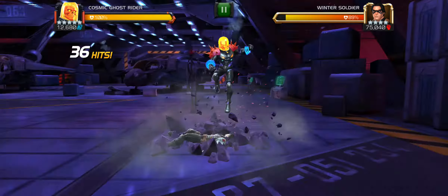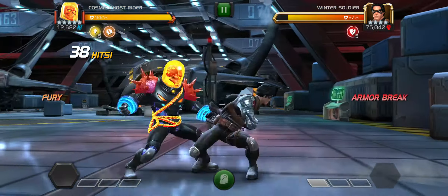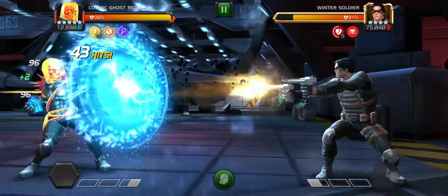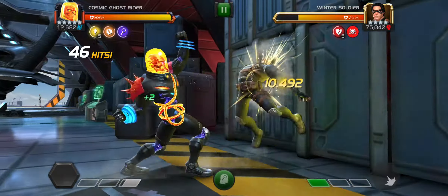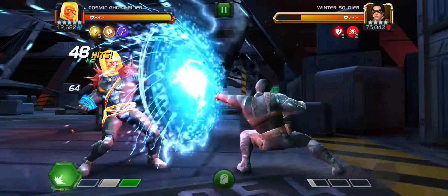and then the opponent will still be power locked if you did the rotation properly. As you will see, after this SP3 ends, he will still have the damnation debuff, since mine is awakened, and then you will just want to go 5-hit medium ending combo, do not dex, 5-hit light combo, just build your SP2,